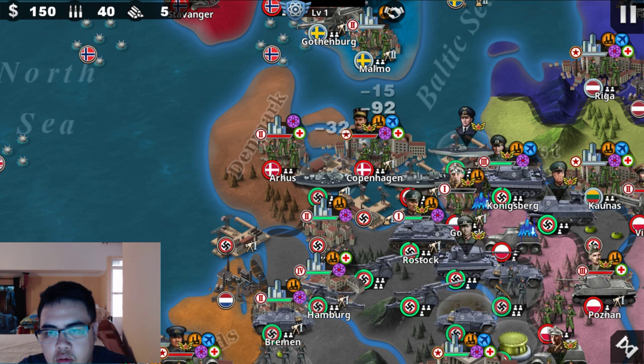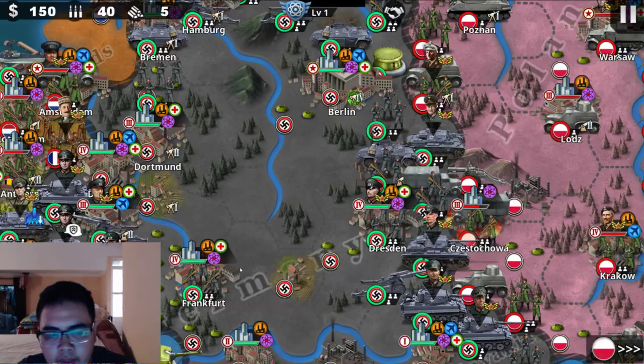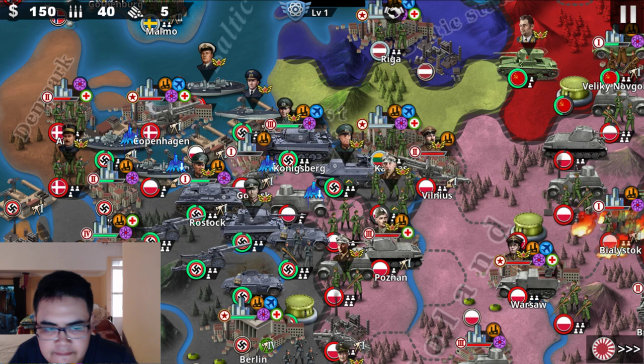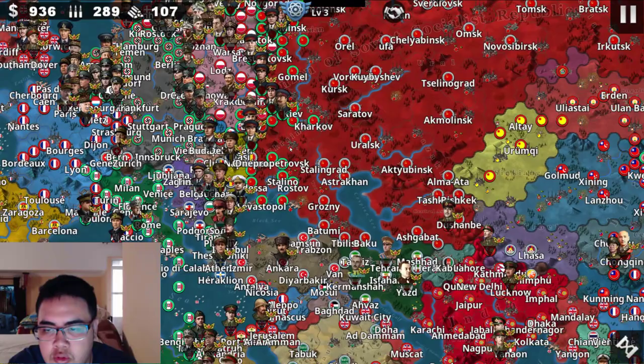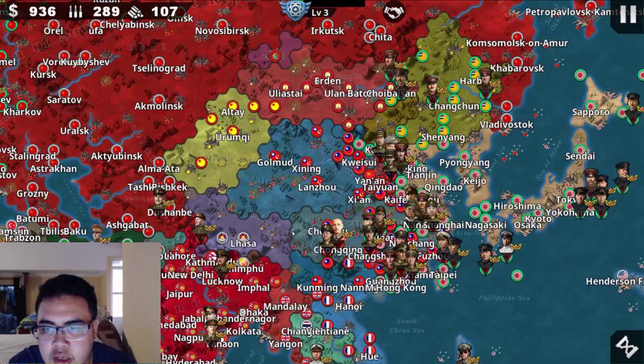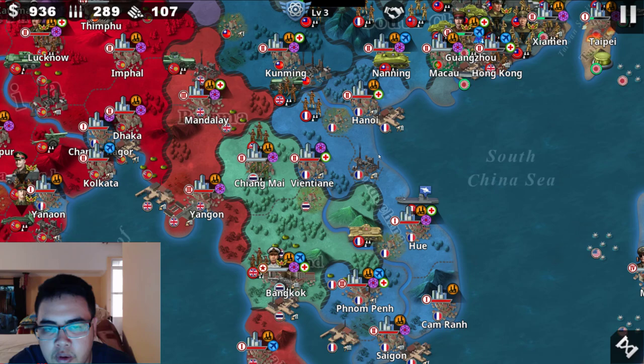Let's try Manstein and see if the meta still works. I don't think the buff would work quite the same on the conquest, but we'll see. Technology level three — that's pretty fast. The Soviet Union is neutral here. You've got Tannu Tuva, Mongolia, Xinjiang, Communist China, Iraq, the Chinese clique, and Indochina.